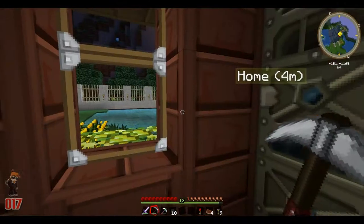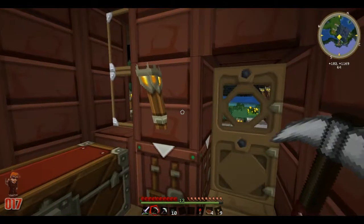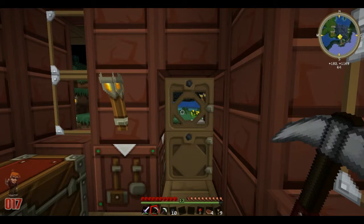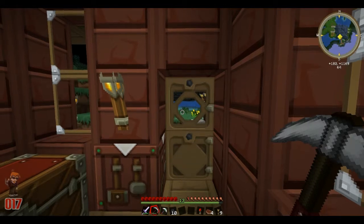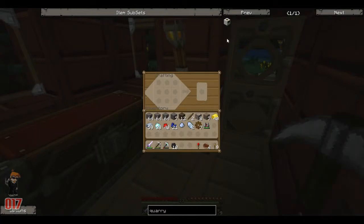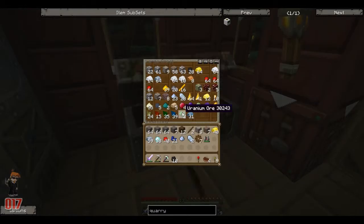There's going to be no ender chests set up because I'm not 100% sure where I want to keep it. What we could do is set up a void pipe or something like that, just to get rid of all the crap and keep all the goodness. We've made some iron chests — it's the first time we've ever done an iron chest in this Let's Play so far.